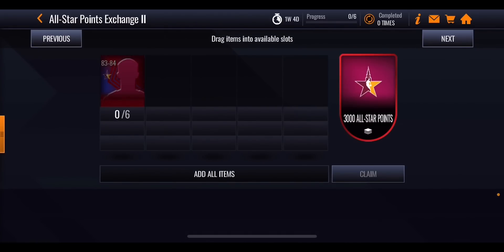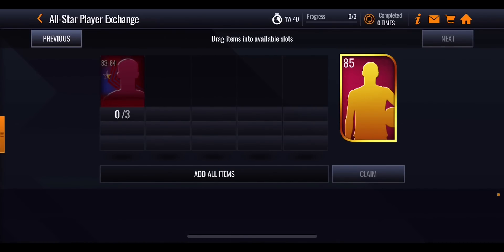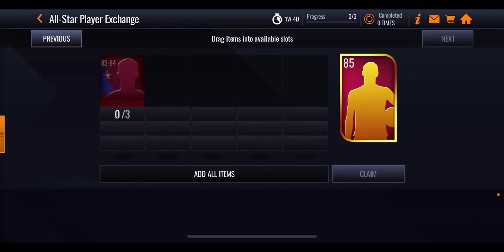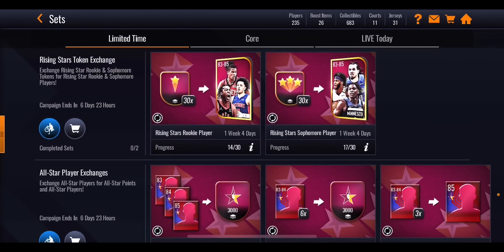The benefit of the three-player set is you're only exchanging three players, whereas the other requires six - so work out which is most efficient. You can also exchange three 83-84 overall players for a guaranteed 85 overall player, helping if you're unlucky and only pulling lower-rated cards. That covers all the current sets - pretty light on sets, but more should arrive throughout the promo.